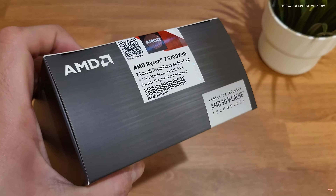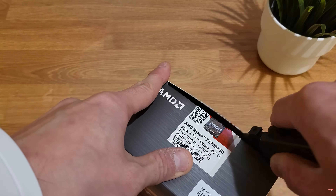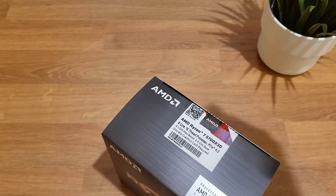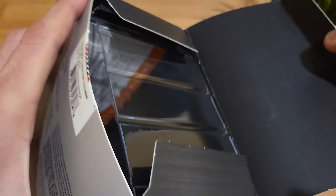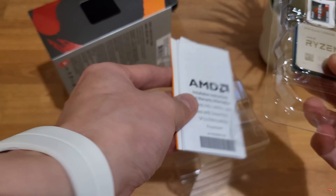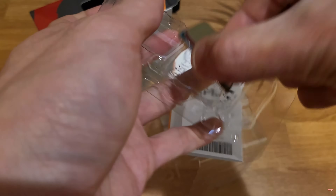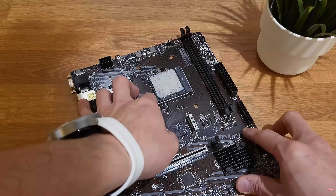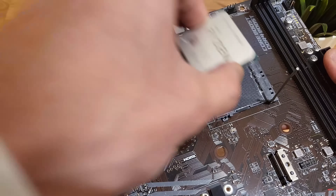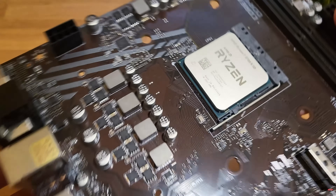First up, the 5700X 3D — this is the budget king. Pound for pound, it's the best value-to-performance CPU in the market today. There's no better bang for your buck in Tarkov than the 5700X 3D. Thanks to its massive 3D V-Cache, it punches well above its weight class. It's hands down the best option if you're looking for solid performance without breaking the bank. And if you're already on the AM4 platform, even better — no need to swap out your motherboard or RAM.